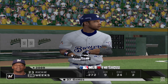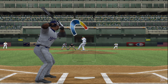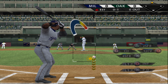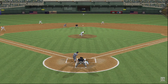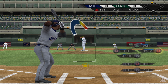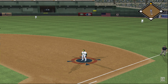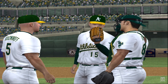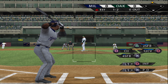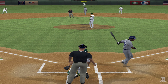Ricky Weeks will take his cuts now. Fouled straight back. Down the line but this is a foul ball. A runner at second, nobody out. And this one's in the dirt. Swing and a miss as he couldn't connect on the two-seamer, and that's out number one.